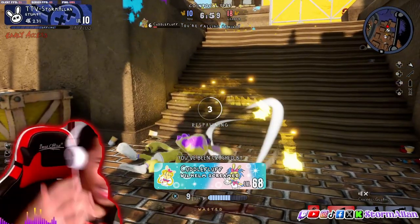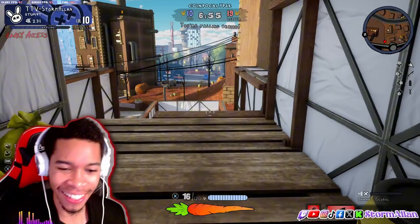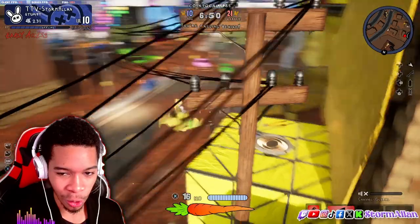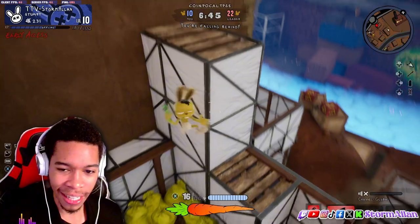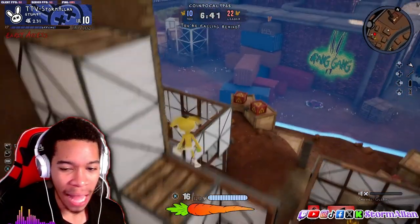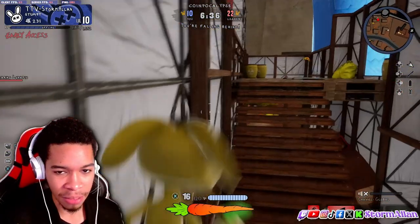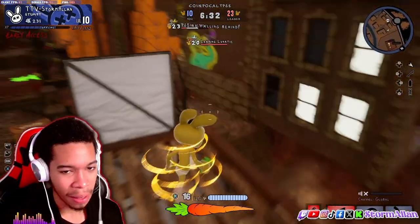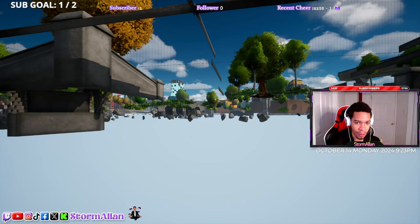Let me know what y'all think about the game and whether you're going to get it. The great thing is this game is absolutely free. If you want to get this game for free, all you gotta do is comment down below — I'll share the link with every single person who comments. It's on Epic Games. My Pet Hooligans — let's kill some bunnies and have some fun!